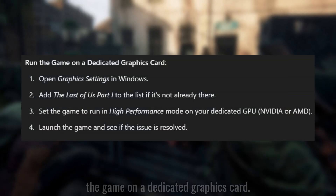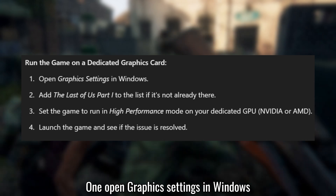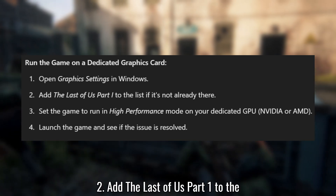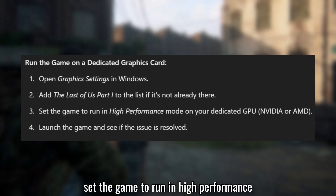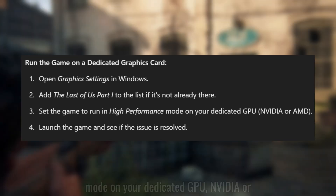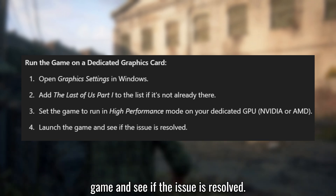Solution 5: Run the game on a dedicated graphics card. Open Graphics Settings in Windows. Add The Last of Us Part 1 to the list if it's not already there. Set the game to run in High Performance mode on your dedicated GPU, NVIDIA or AMD. Launch the game and see if the issue is resolved.